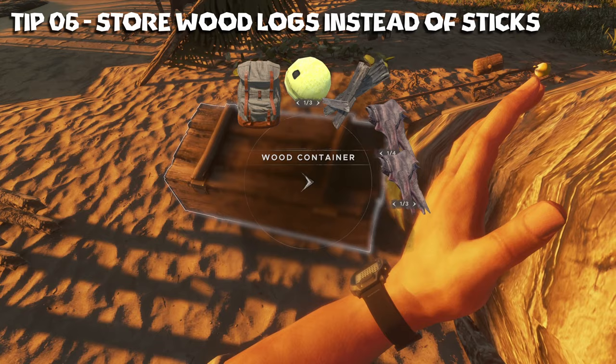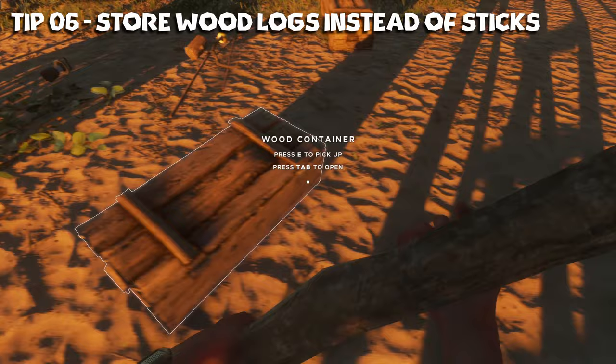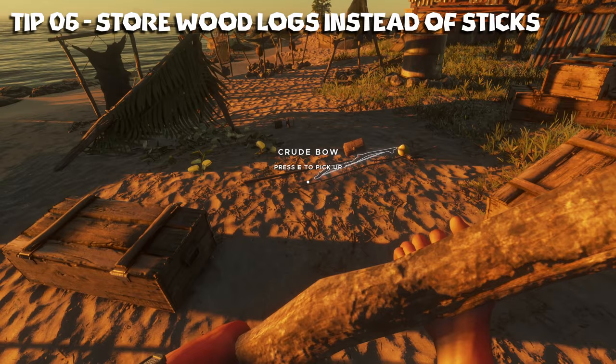Tip number six: when it comes to storage and harvesting logs, it's quicker to just store the logs as-is versus breaking them down into sticks, because you can only store up to four sticks in one slot anyway. It saves time to just pop them in as a log and then break them down if need be, because you can use the logs for a lot more stuff than just sticks.